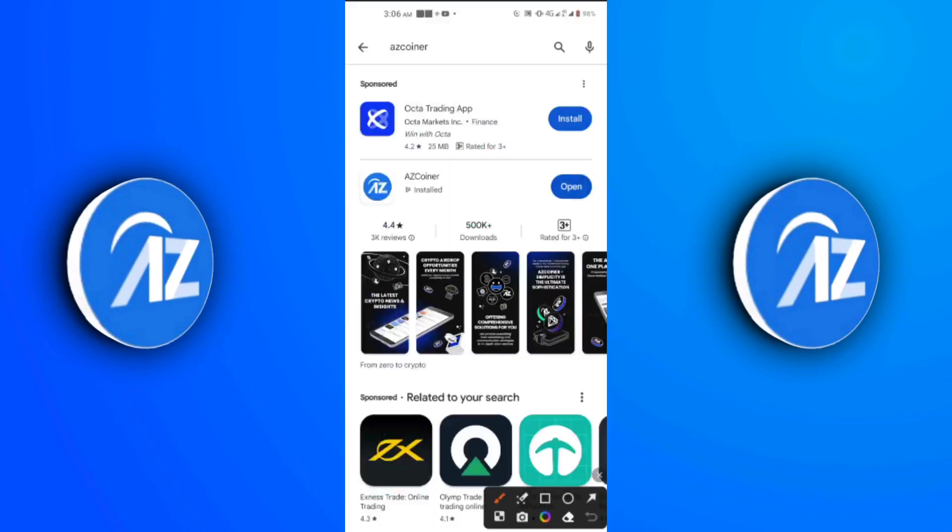First, go to your Google Play Store and update your app. As for me, you can see the open button because I've already updated my app. If you're using an Android phone, go to the Google Play Store — I'm not sure if it's available on the App Store, but check there too. Type in AZCoin in the search bar, click the blue update button, and update your app.